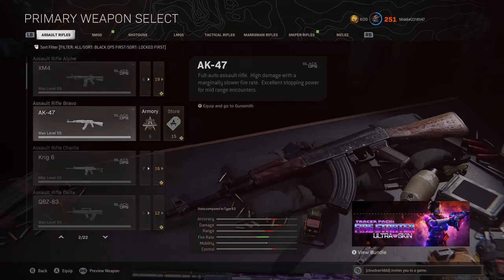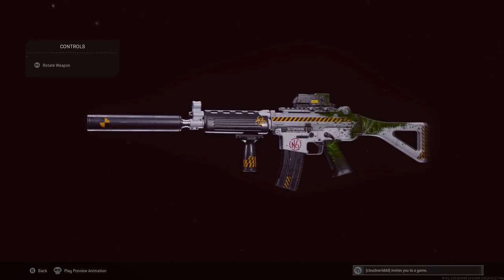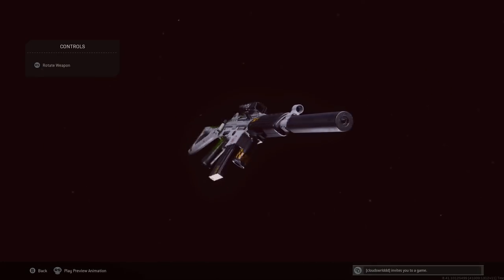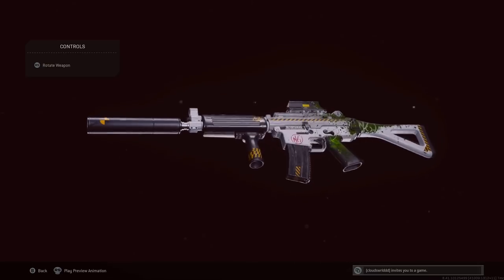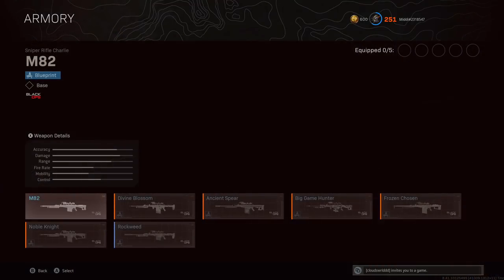The second Blueprint is for the Krig VI, called Hazardous. This one actually came from the Rebirth Island event that happened quite a while back. So for those of you who missed out on events and couldn't get certain weapons, this is an opportunity to get some of those guns.